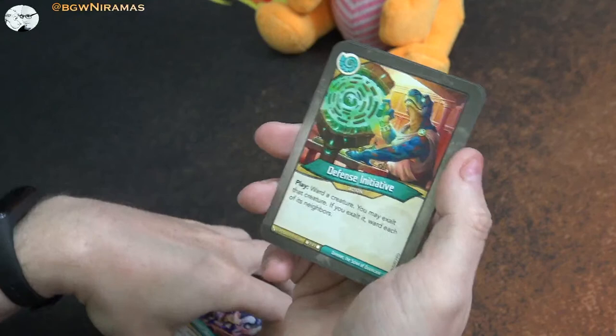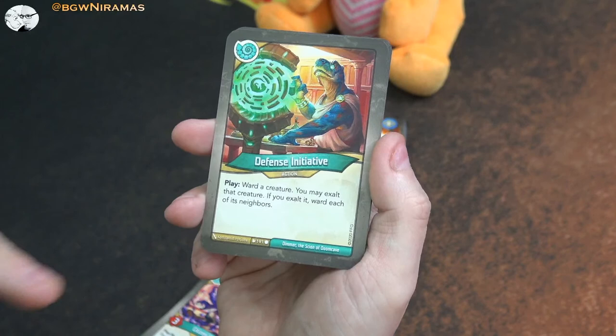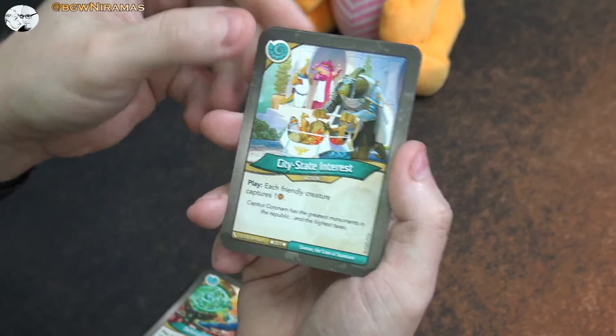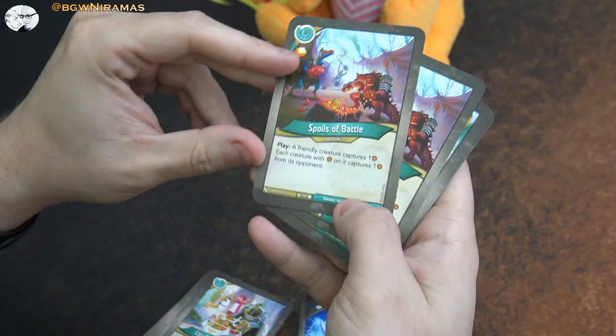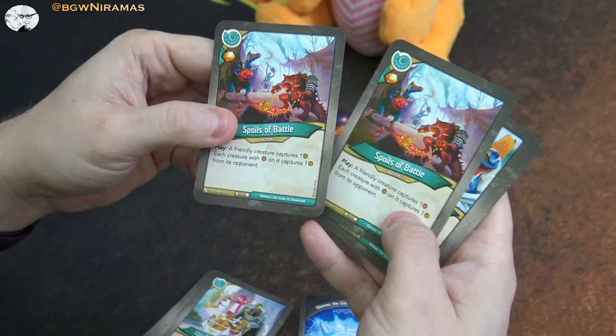New action card - Defense Initiative: play ward a creature, you may exalt that creature. If you exalt it, ward each of its neighbors. This is a good one - I used it last night. You can ward three creatures for one exalt. That's a good ratio. And City State Interest - each friendly creature captures one, an older card. And we have two of these: Boils of Battle - free amber bonus and then a friendly creature captures one amber. Each creature with amber on it captures one amber from its opponents. You can capture a lot of amber using those effects.